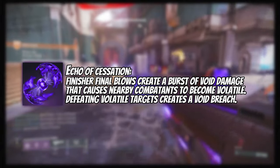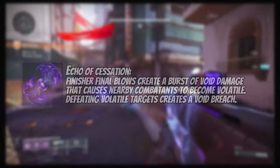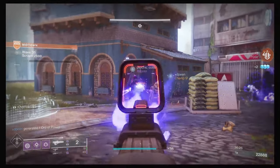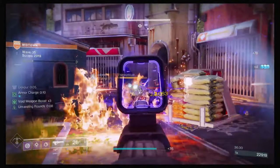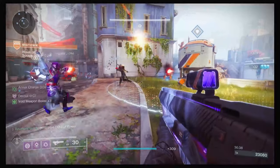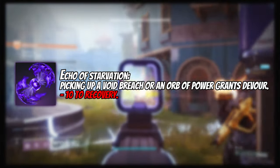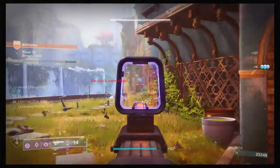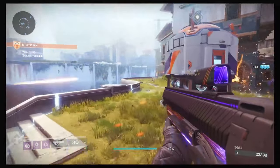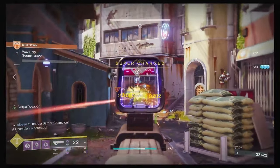We then take Echo of Cessation: finisher final blows create a burst of void damage that causes nearby combatants to become volatile, and defeating volatile targets creates a void breach. In Onslaught enemies rush the ADU, so when tanky enemies charge you, finish them and they explode with void energy, push back nearby enemies making them volatile — defeating those volatile targets creates a void breach and makes you invisible. Those void breaches feed into Echo of Starvation: picking up a void breach or orb of power grants Devour, with a minus 10 to recovery. Devour means every kill gives health and grenade energy back, which feeds back into Instability for more void breaches and more Devour — an unending cycle of Devour and grenades.